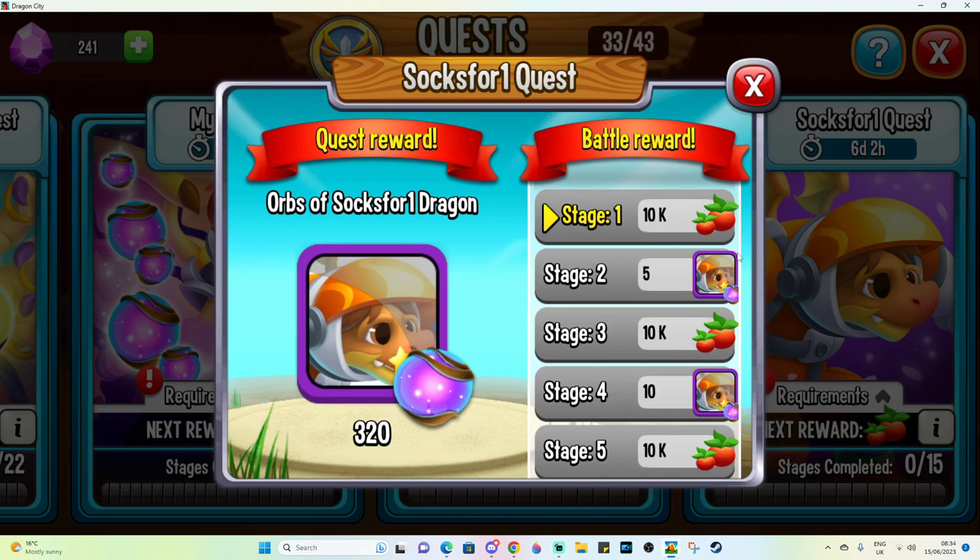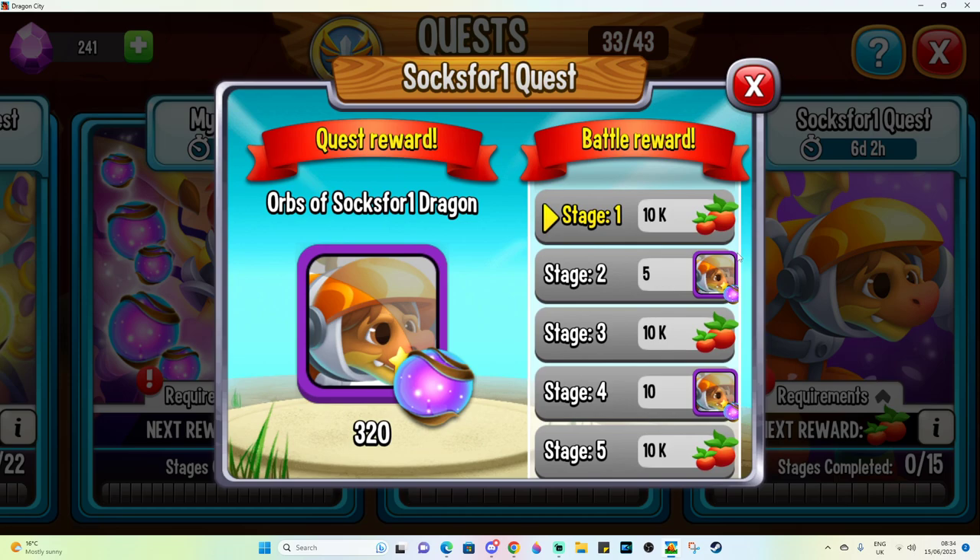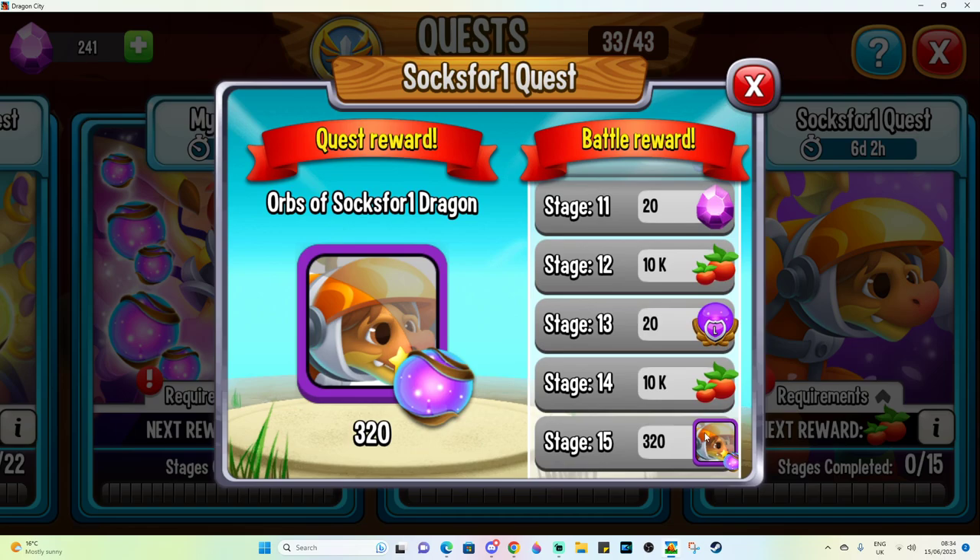For the Socks for Wong quest, you can get orbs of the dragon, a few gems, legendary jokers, and 320 orbs for the dragon by the end, which would be very nice. But it's six days for that one, and then same thing for the Call Me Chris quest.